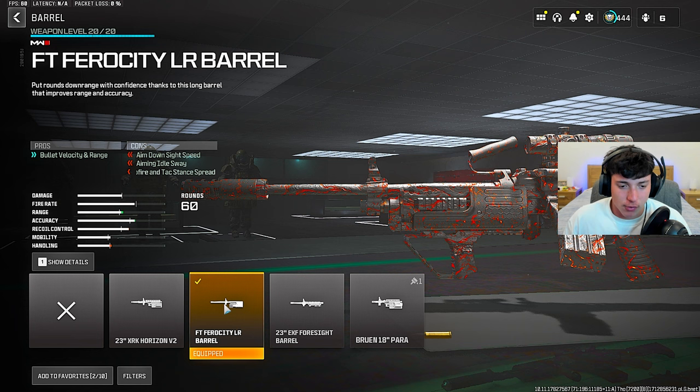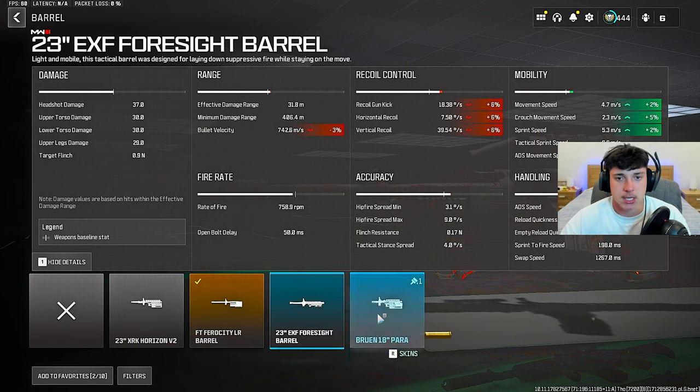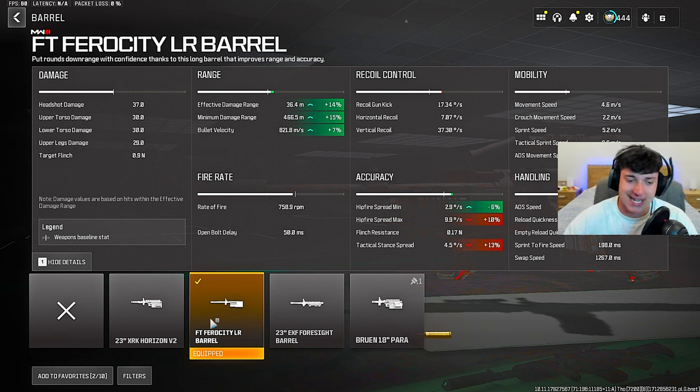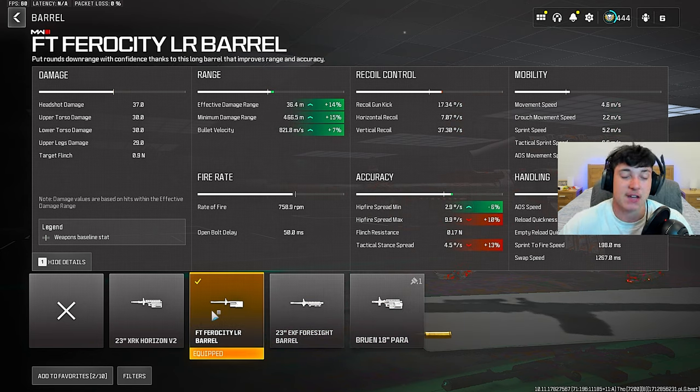For the barrel, we ran the FT Ferocity barrel. This is the best barrel in the game by far. The XRK Horizon barrel helps recoil control and bullet velocity, but the FT Ferocity barrel helps so much more with effective minimum damage range. It also has bullet velocity. We won't get recoil control from this barrel, but there's already great recoil control from the Zemm 35 muzzle. The FT Ferocity barrel is the way to go — you need range on this gun.